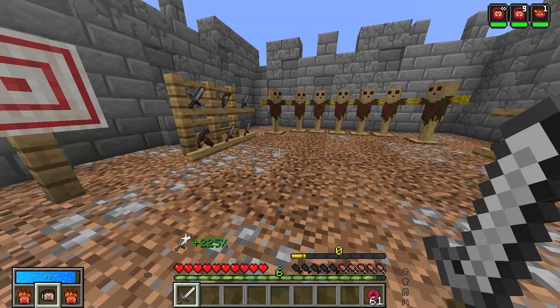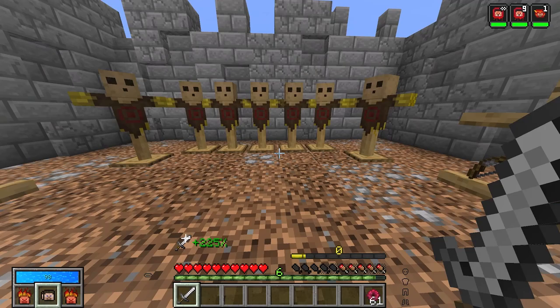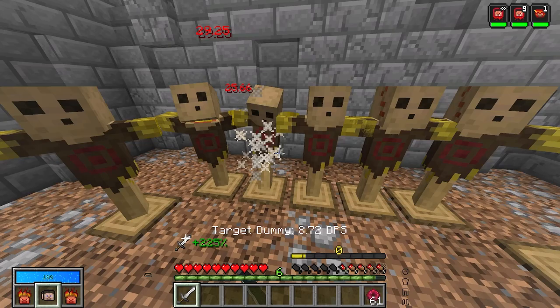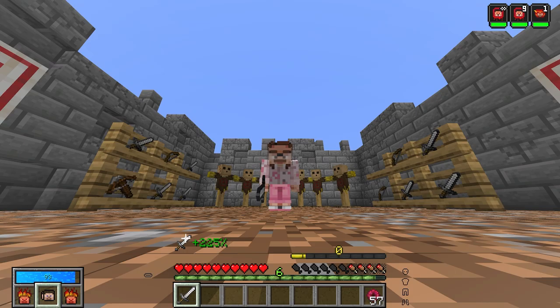For the pièce de résistance, to get the final Rampage effect, you just need to spec all the way into Rampage. Do not activate Rampage. Do not reload your skill abilities. Just leave it like that, and you can see above our hearts we have the +225% marker, and we deal the additional damage. You have successfully completed the most powerful bug in all of Vault Hunters.